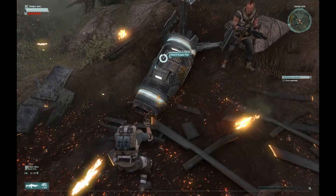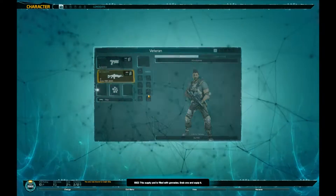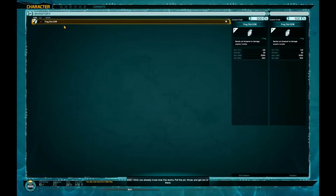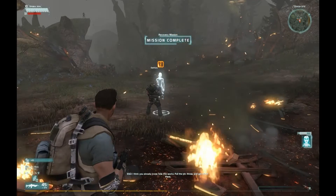Hit and hold E on the supply pod — it's filled with grenades. Grab one and equip it. As Ego says, you already know how this works: pull the pin, throw, and get out of there.